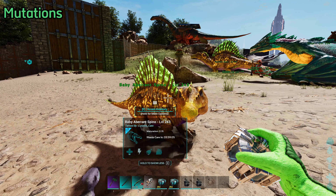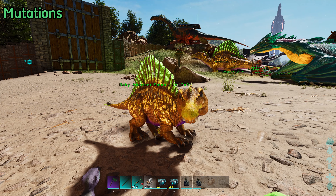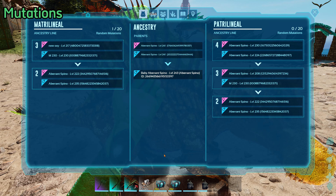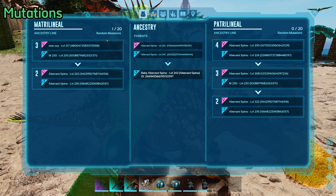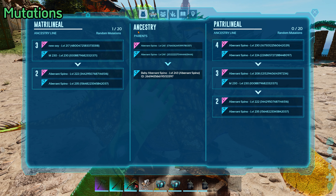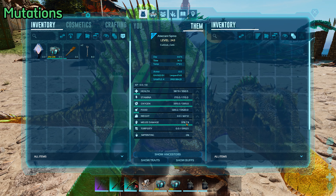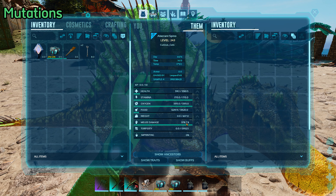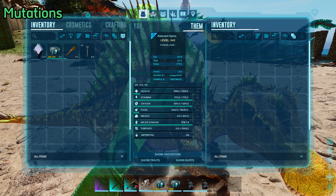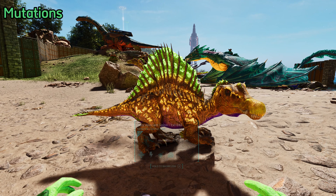The correct kibble is also a great option, however kibble normally takes more time to get because it requires specific ingredients to craft. I highly advise avoiding just normal raw meat to tame, as this will decrease taming effectiveness. For herbivores, mejoberries will do the trick, but kibble is even better. You may also use crops such as citronal, savoroot, longrass, or rockarrot, but otherwise mejoberries are preferred. Do not use normal berries such as the yellow, red, or blue ones, as these will also decrease your taming effectiveness.